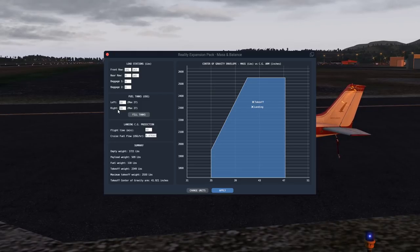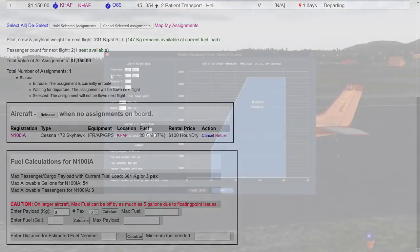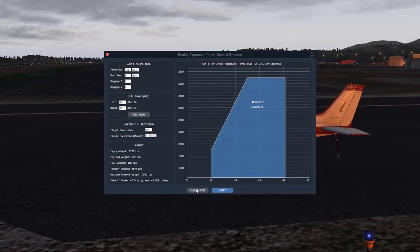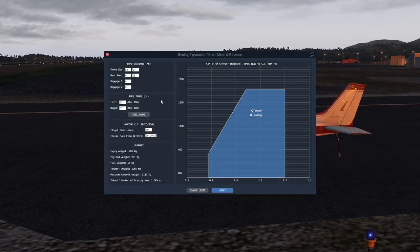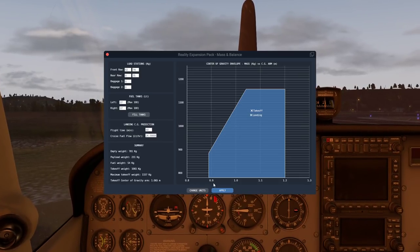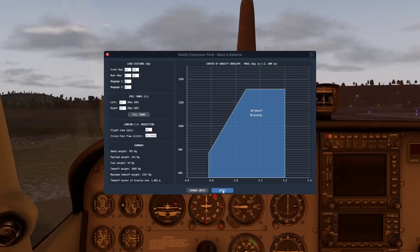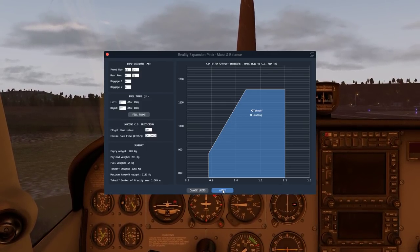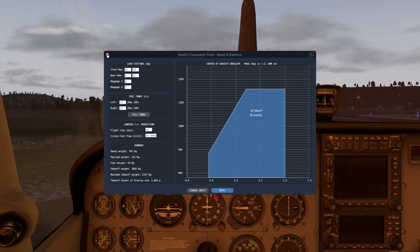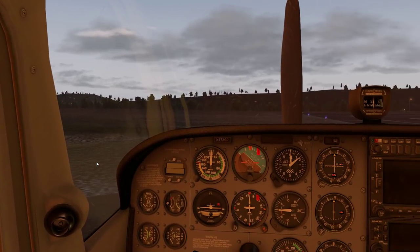The fuel tanks are automatically synced - 10 gallons each tank, exactly what's shown here. That syncs the fuel, but the payload doesn't sync automatically. So we apply that, and if I go inside and apply the weight, the plane weight will change - you can see how the suspension reacts. Maybe not super obvious, but with a drastic difference you'd notice it.